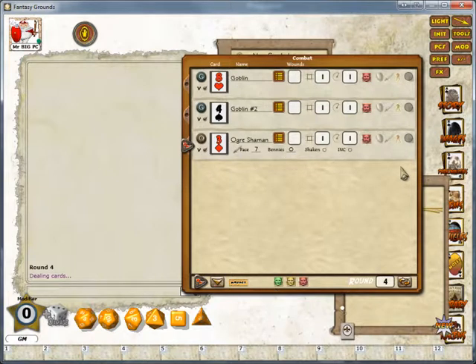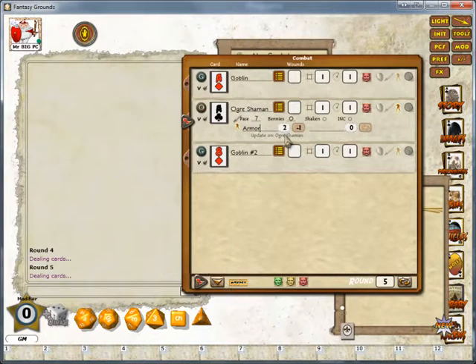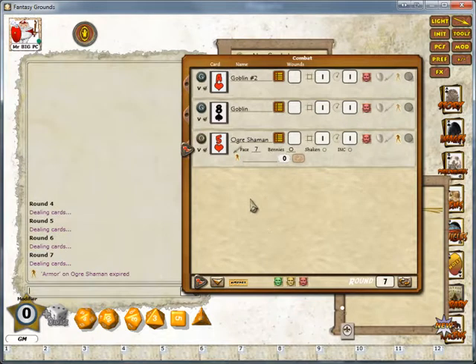There's a fight going on and you decide the Ogre Shaman casts armor, so we'll pop armor on. The default for armor is it's going to last three rounds — if he wants to maintain it after that, he's going to have to spend an extra power point per round. So you're going to put a minus one, and every time it comes around to the Ogre Shaman it's going to decrease the armor. As you can see it's dropped down to two, then to one, and then on the third round when it reaches the Ogre Shaman it tells you that the armor on the Ogre Shaman has expired.